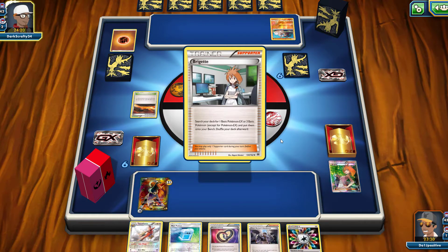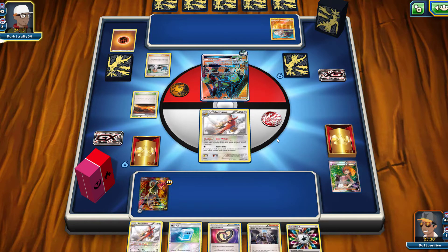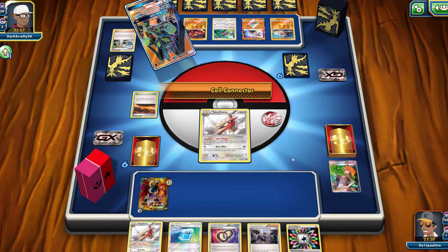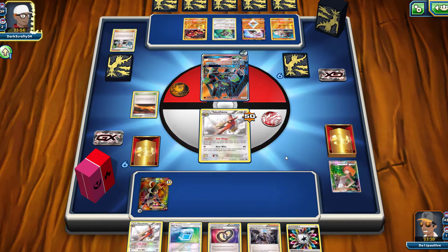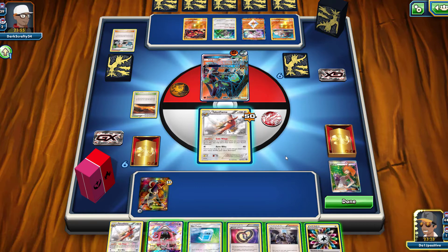Bridget is going to be their choice, which was also our choice, but we were only able to grab out our Houndoom. We will be using Team Rocket's Handiwork next turn and we might be putting the Houndoom up right away. I do need a way to be able to discard cards from my opponent soon, so there's a possibility of using Talonflame — although if I do decide to use Talonflame, they could just knock me out next turn and then I pretty much lose everything.